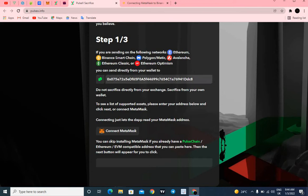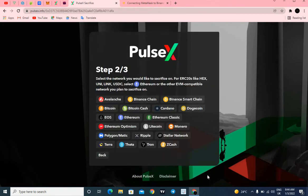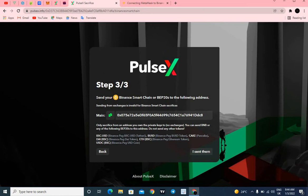I'm going to take you guys step by step for those new to this. You click on Connect MetaMask — mine is already connected so it connected immediately. After that, click Next and read the instructions. For this video I'll be selecting the Binance Smart Chain option, which covers BEP20 tokens like HEX, UNI, LINK, and others.